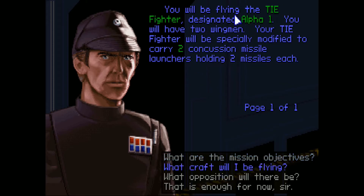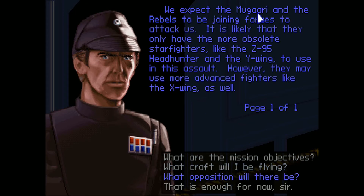I'll be flying the TIE Fighter designated Alpha 1, with two wingmen. My TIE Fighter will be specifically modified to carry two concussion missile launchers, holding two missiles each. We expect the Mugari and the rebels to be joining forces to attack us. They will likely only have the more obsolete starfighters, like the Z-95 Headhunter and the Y-Wing, but they may use the more advanced fighters like the X-Wing as well.